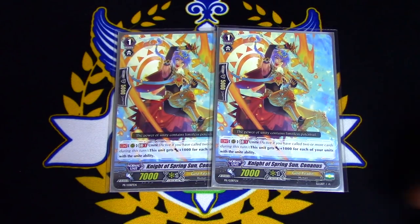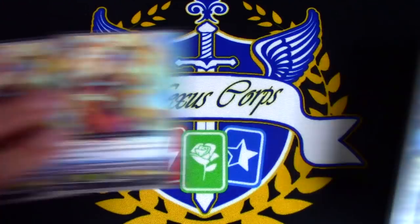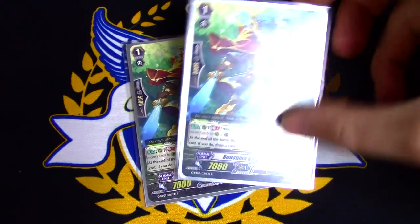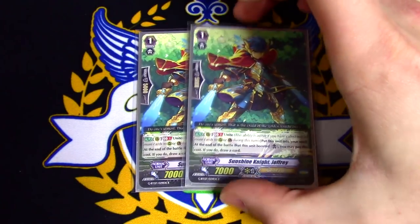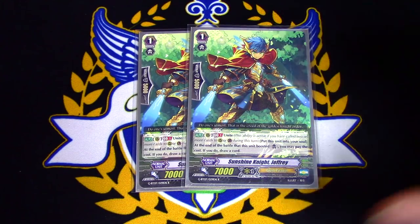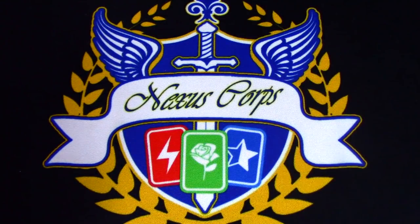If you don't want to run Coneus or don't have access to the card, I would recommend another copy of Henris. Next up is 2 copies of Sunshine Knight Jeffery. Jeffery's skill is at the end of the battle that he boosts — Unite — you put him in the soul and draw a card. You should still run Jeffery because Gurgit needs soul, and drawing cards is great. We finished up with the boosting grade ones.